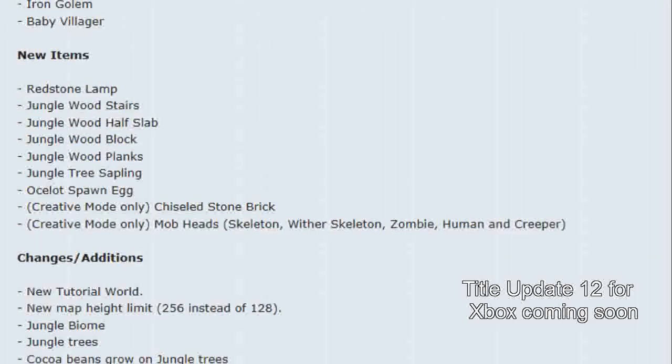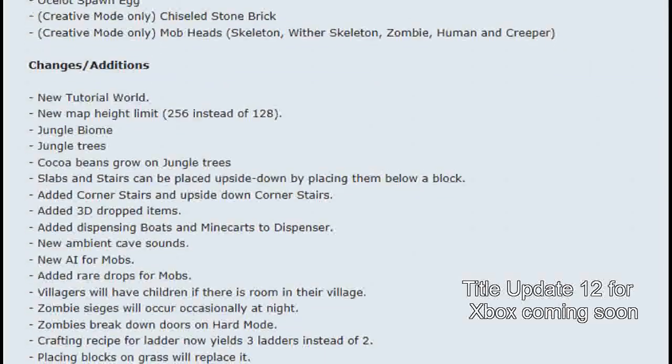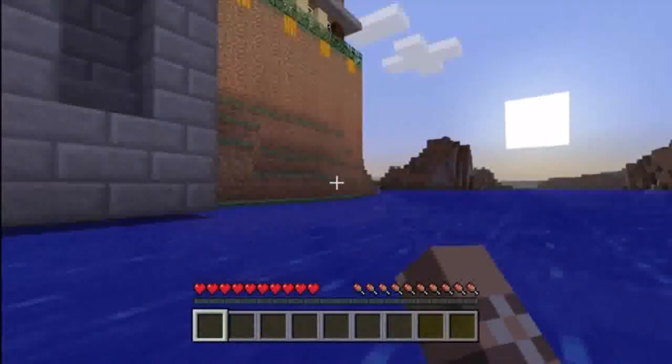It adds in a bunch of cool stuff. There are little differences but not big things, because the main features are the jungle biome, jungle trees, new world height, ocelots, cats, and iron golems — basically the same things that were added in update 1.2 from the PC edition.